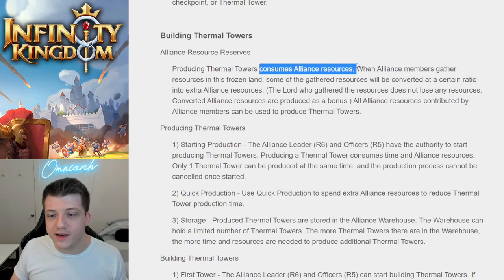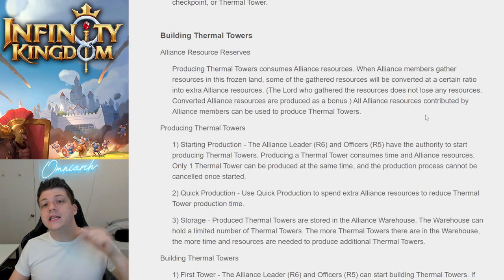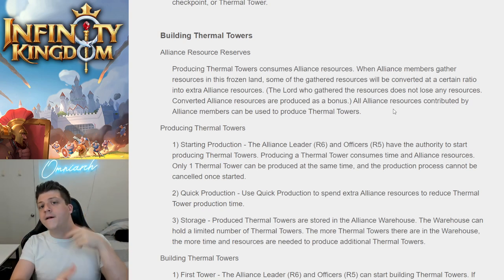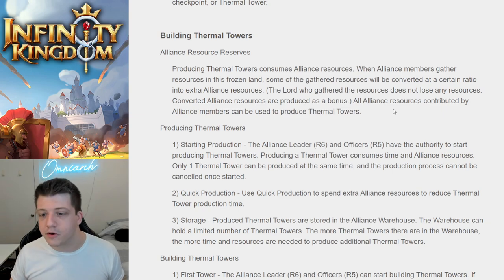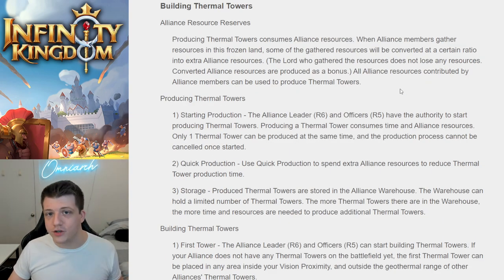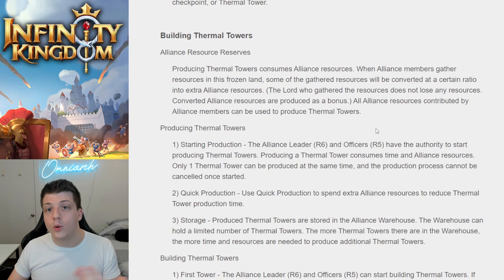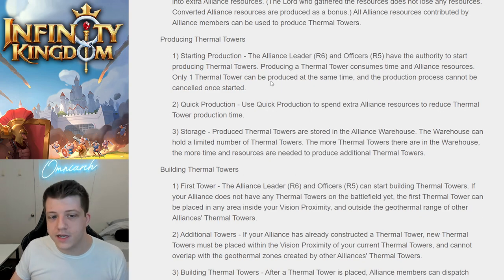Alliances can build thermal towers by consuming Alliance resources. When Alliance members gather resources in the frozen land, some of the gathered resources will be converted at a certain ratio into extra Alliance resources — you still keep everything you gathered. So being super active with members always gathering is very important. R5 or R6 can start production, you can only build one at a time, and the process cannot be canceled once started — building thermal towers requires real strategy.